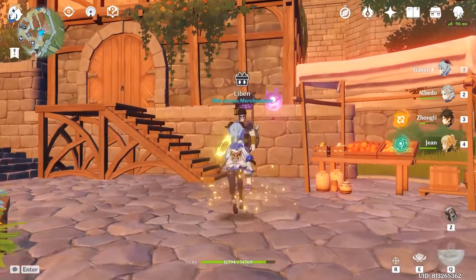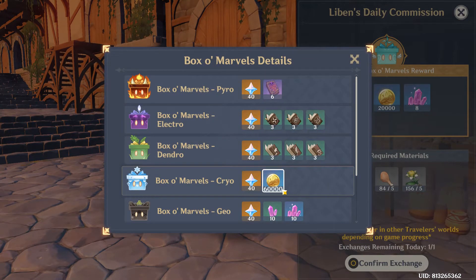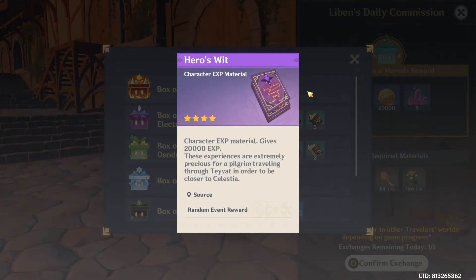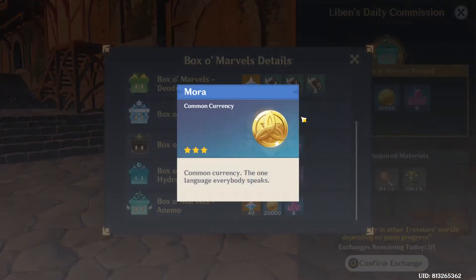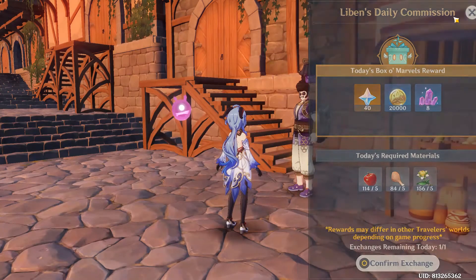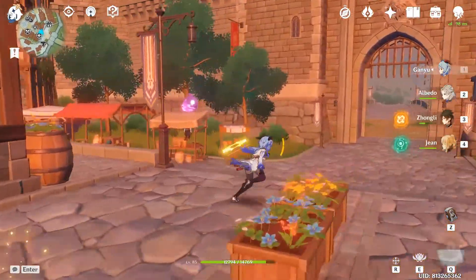However, it also depends. While Cryo is the highest resin value at World Level 6 and above, and gives 60,000 Mora, there is more than one way to get Mora. Whereas Hero's Wits are very rare. Hero's Wits are generally rarer than Mora. So even though the resin value for Cryo is slightly higher than Pyro at World Level 6 plus, I as a World Level 7 player would still probably just take the Pyro one because Hero's Wits just seem more rare to me.